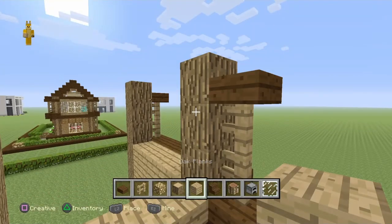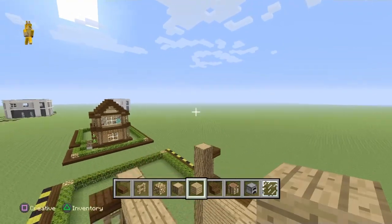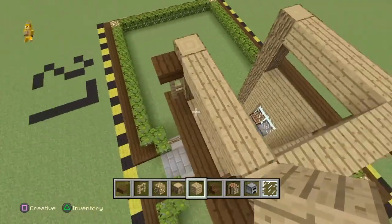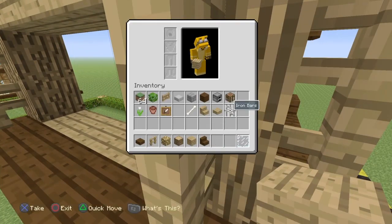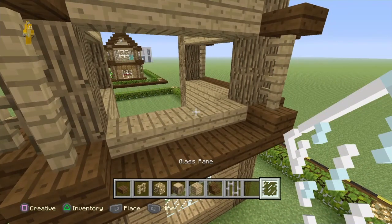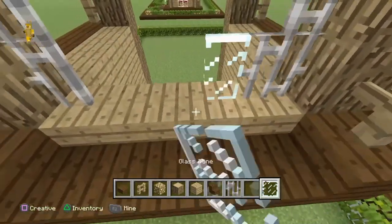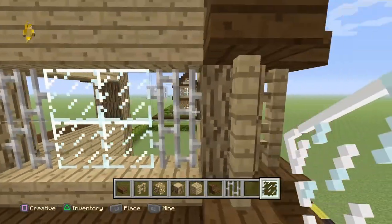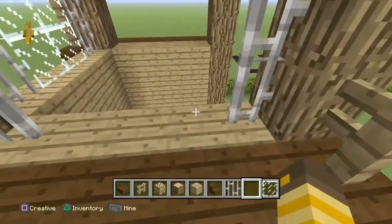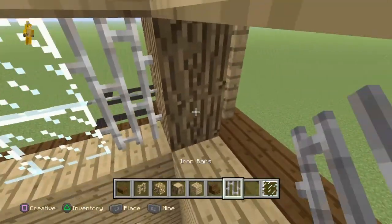Leave a two-block gap and add one more row of oak planks on either side. Then add in the windows, which are a combination of iron bars and glass panes — you can use glass blocks or any transparent block you prefer, but in my opinion this looks much better. Add them to both of these sides and this side too.